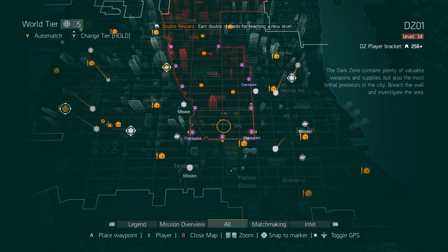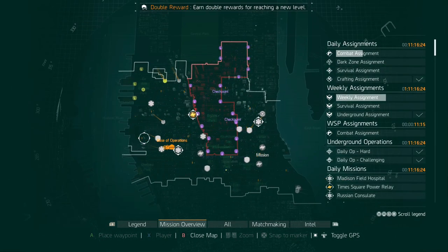I do that world boss run every single day. The bosses have I think a six percent drop chance for exotics, and they can also drop classified gear sets, although that rate is very low. You get Phoenix Credits out of it, some gear, and if you're only just reaching World Tier 5 it's a very good source to boost your gear score and start putting together a build.